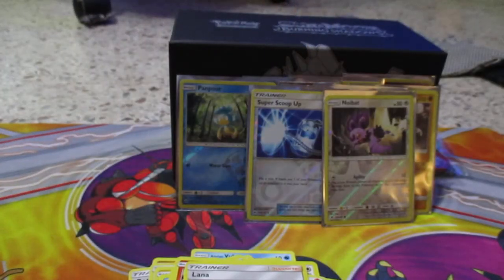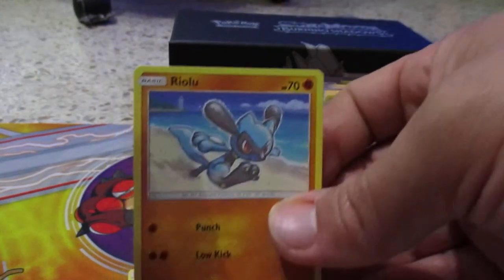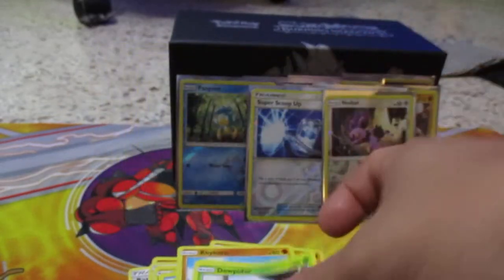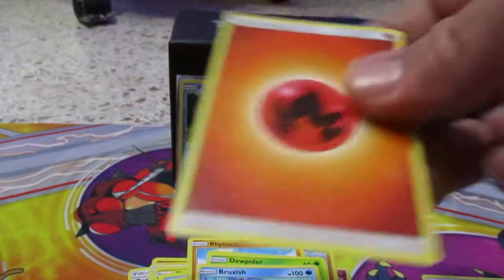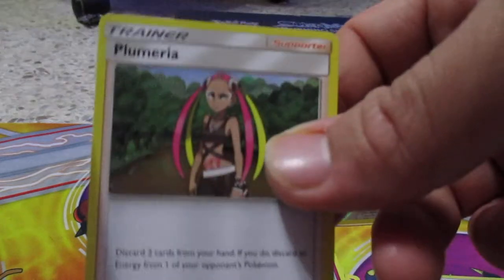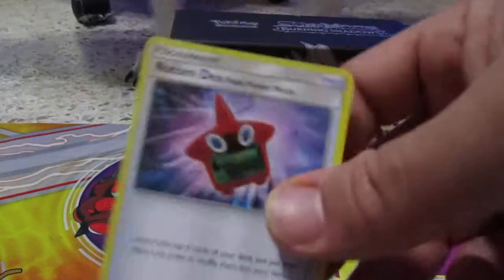One more pack left. Here's the code card. We have Cutiefly, Lanturn, Rhyhorn, Tangela, Doublade, Noibat, reverse holo Bruxish, energy card, Bruxish, Plumeria, Camerupt, and a Rotom Dex again.